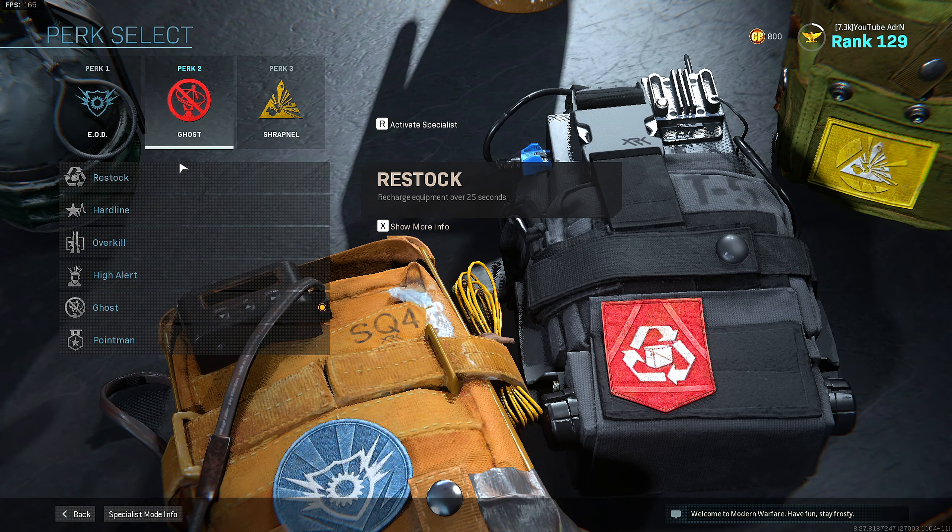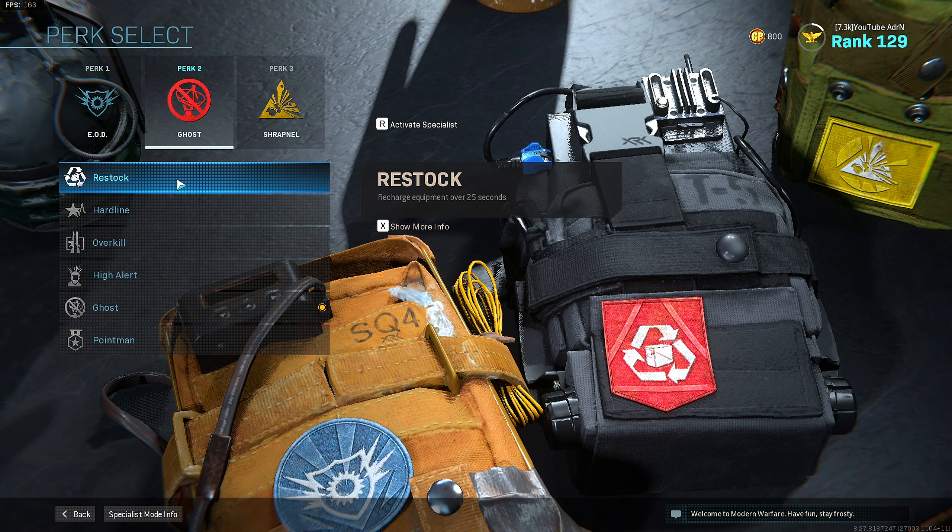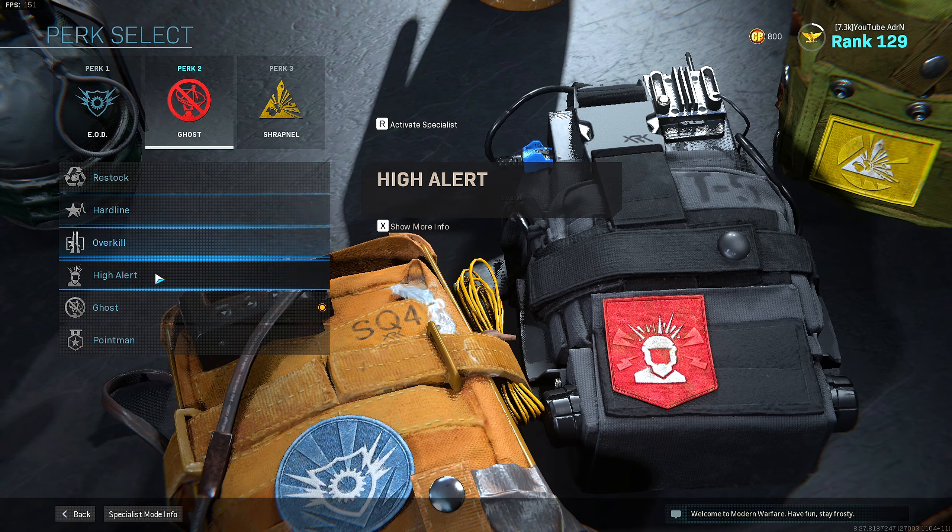On to perk 2 — I will mainly run ghost. Sometimes though I will switch over to restock if I'm going for wall bangs and I'm using snapshots. But yeah for the most part I will stick with ghost.